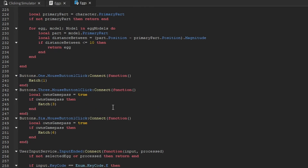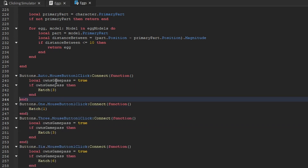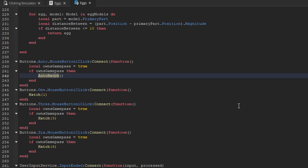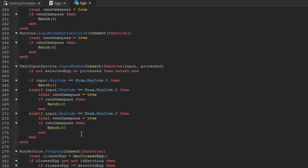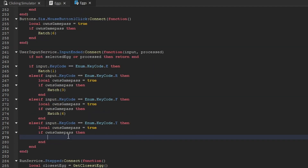With that function created, we can start calling it. Where we listen for mouse button one click on the one button, we copy and paste that and name it auto. We add the game pass check logic — if the player owns the auto hatching game pass, we call the auto-hatch function. Not only when they click the button, but also if the player presses the T key, we add another else-if statement for T, calling the auto-hatch function there as well.